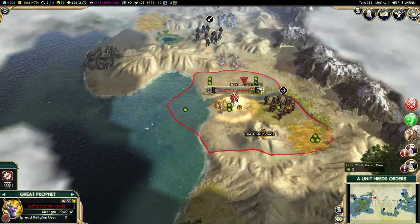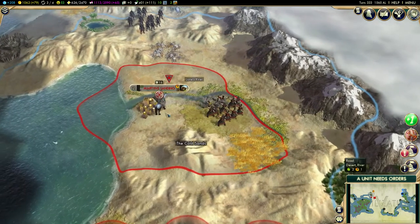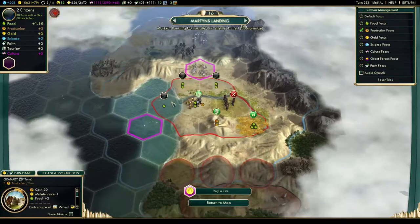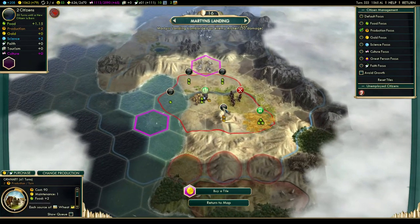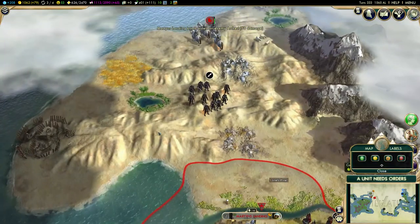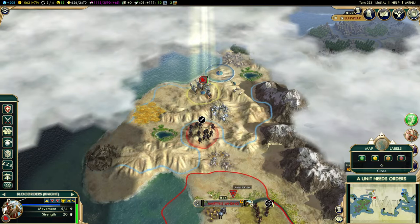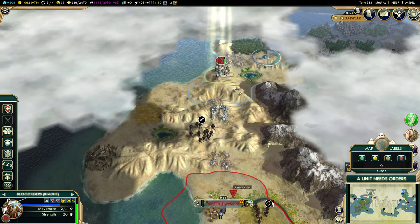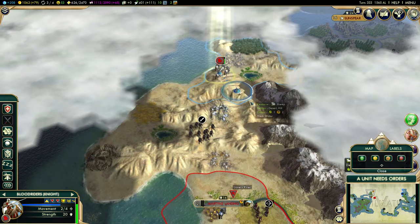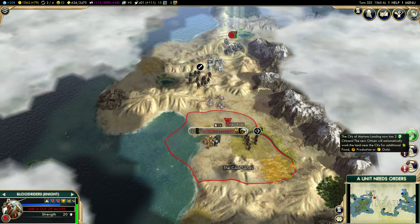Martin's Landing can attack some more enemies — these guys are relentless. At least the city is powerful enough to take care of these guys. I guess it's time for the Blood Riders to come back. We need to defend our city. The city has grown — that's good.